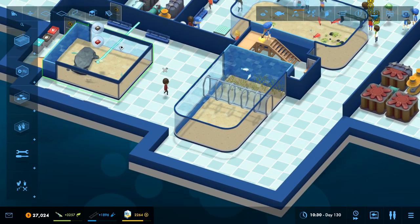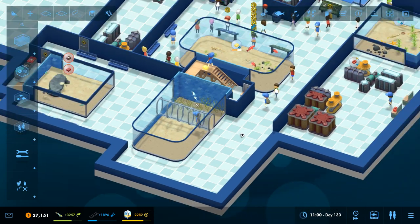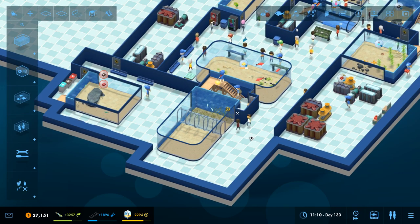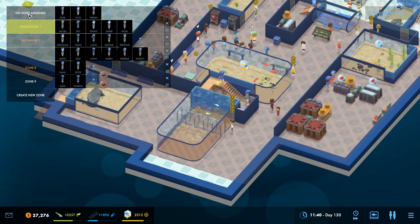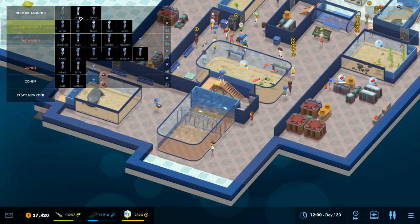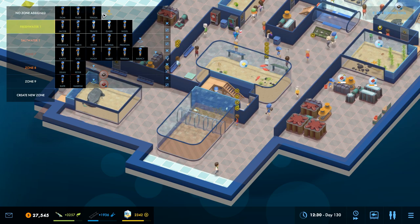What we really need to be doing is this tank - we need to be getting it all sort of efficient and sorted out. I do need to look at staff levels actually. I think that's going to be the first thing that I do. We have got a few members of staff that don't have anything assigned and they're just going to go around the whole aquarium. I think I might hire a couple more to do this.